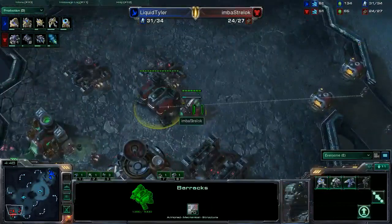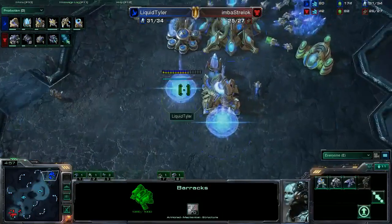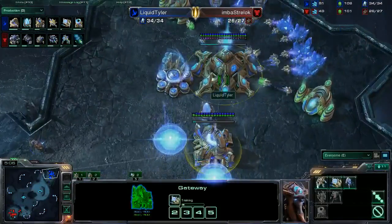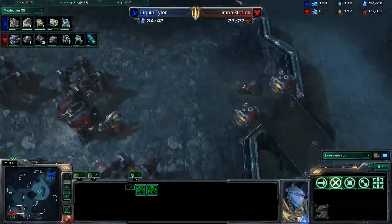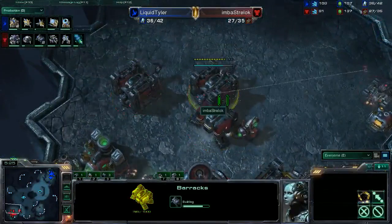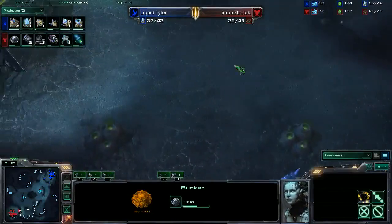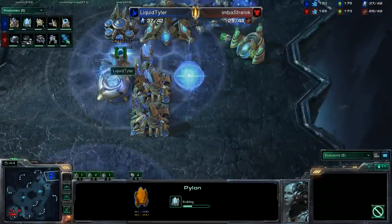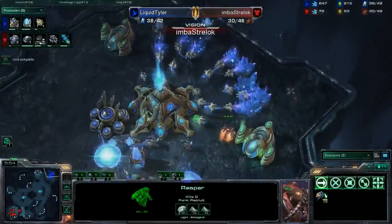Second barracks coming up right here. The Stim is on its way, though slightly delayed — it can still do great Stim aggression. Second gateway coming down for Tyler as well, which could be the 2-gateway robotics variation if he's looking for a fast Colossus. Two gateways now going to three. The Reaper is on its way and getting great information — there's a little bit of harassment going on at the back. Oh, nice force field — Tyler grabs that one and the Reaper isn't getting out.